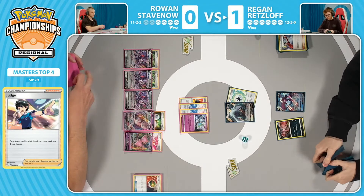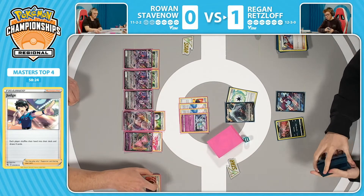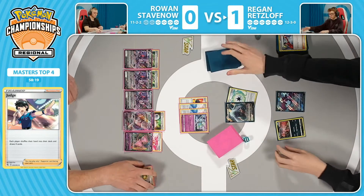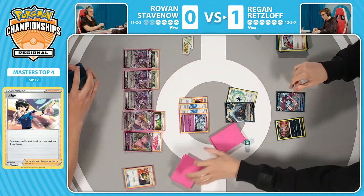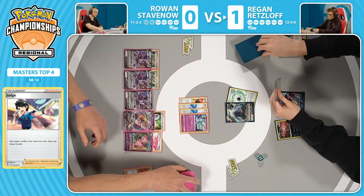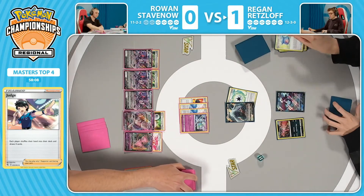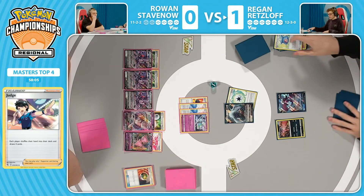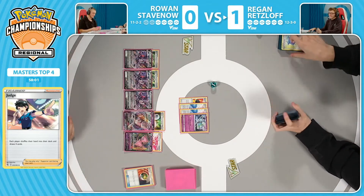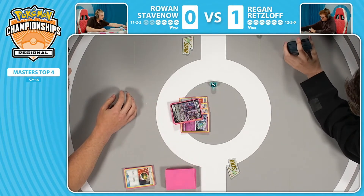It's always so weird for me to see this card see play. You look at the text on this card — there is no text besides the attack text. It has two attacks, it just deals damage, and there's no ability text. But it's just for the sole fact that when you boost the damage with Single Strike Energy, you hit 170 damage and you're a dark type. Being dark is a great type to have right now in the Pokémon TCG. Finds Capturing Aroma — will this flip heads? No, it's a tails flip. There's no Lugia V-Star. Regan cannot keep up with the amount of pressure Rowan has put on with this Meloetta. We're going to game two — one game apiece.